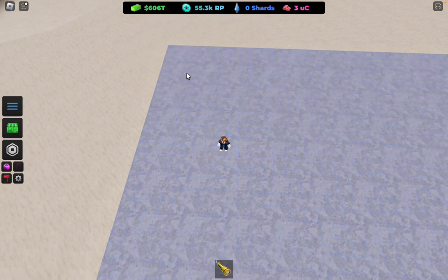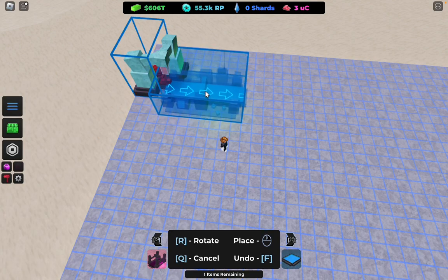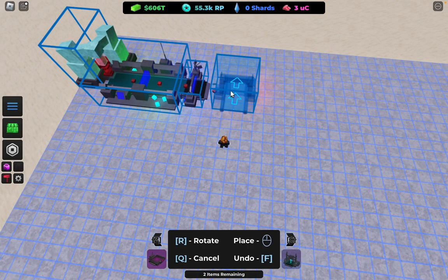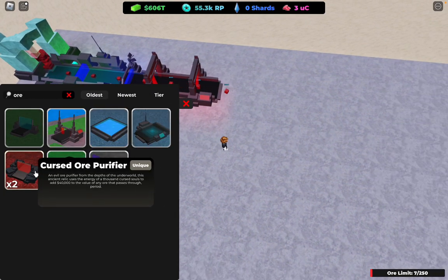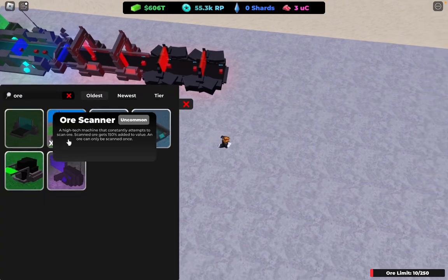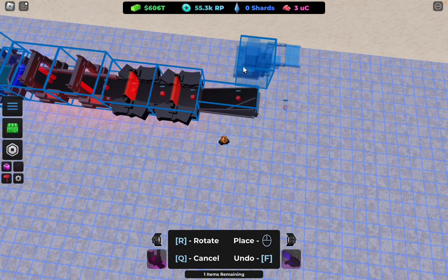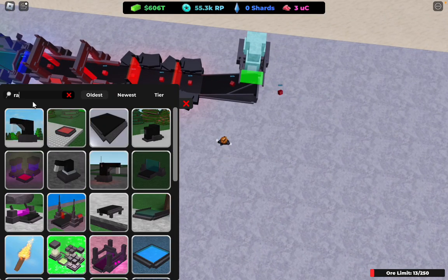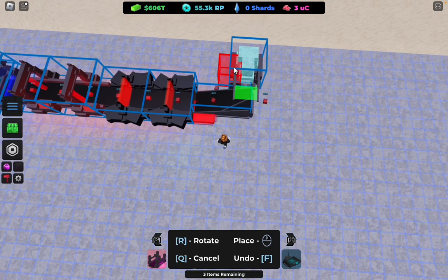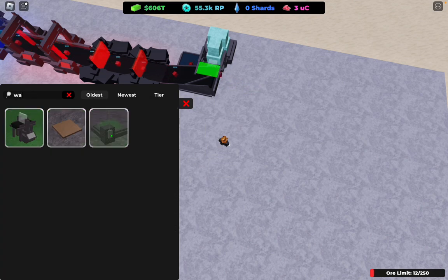Place down your mine, then place down the ore magnifier, then the ore tracker, then the advanced ore scanner, then the cursed ore thing right here, then the ramp, then your ore replicator, then the ramp again. Then also a raised conveyor, and then place down this and the way up high upgrader.